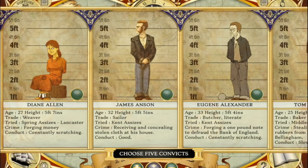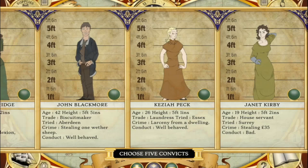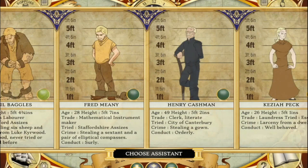Now we need to pick some convicts — preferably ones that aren't diseased or naughty. I like to pick people who have a trade, since they would be more useful in starting up a colony, but that doesn't really matter for this game. When you pick your overseer, go for someone strong but well-behaved, like Paul. And for the assistant, choose someone literate, which means they can read and write, so I'm going to pick Henry.